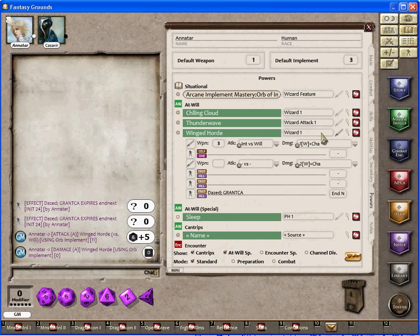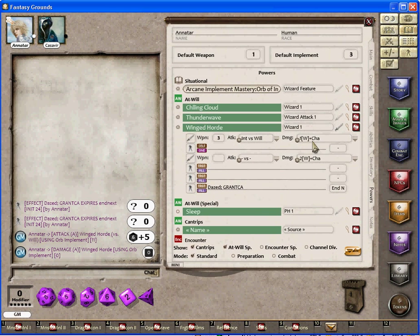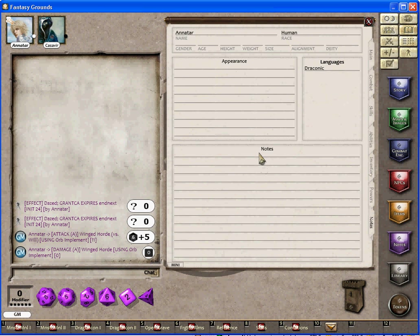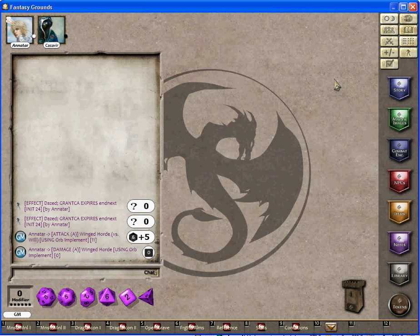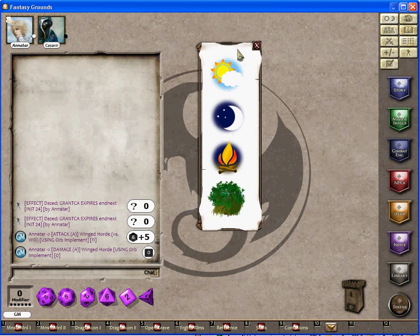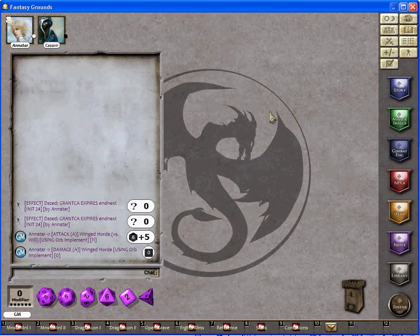Let me close that. At-will, encounter, and daily powers. Notes about appearance, notes and language. Every wizard knows Draconic — obvious. I can turn the lighting in the game if you want to create a dark dungeon, horror game, or whatever you want.